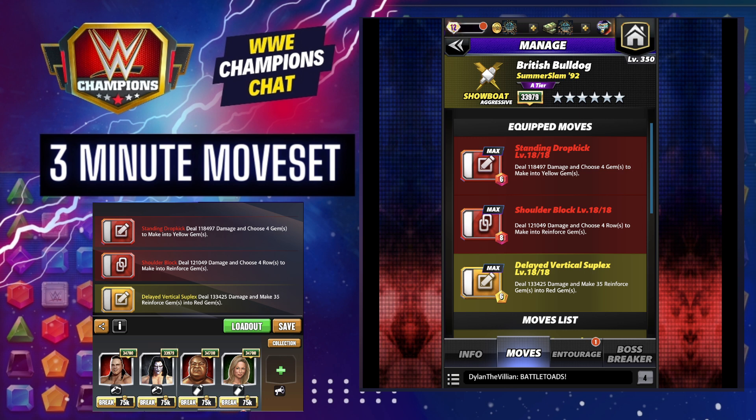On the moves, we are going to use double red and yellow. Six MP red move: standing dropkick — deal damage, choose four gems to make yellow. The shoulder block, eight MP red move — deal damage, choose four rows to make into reinforced gems. And then the delayed vertical suplex — deal damage, make 35 reinforced gems into red.